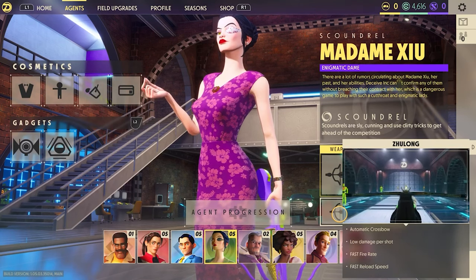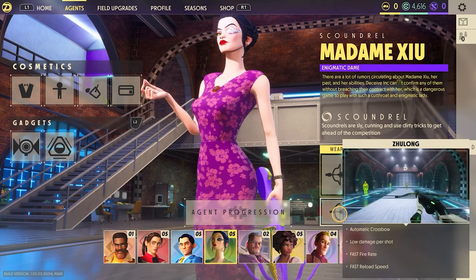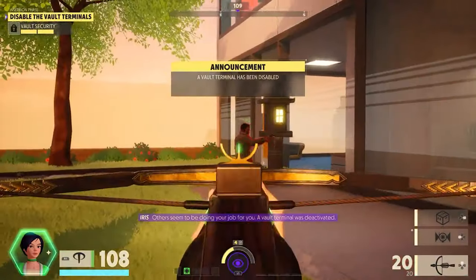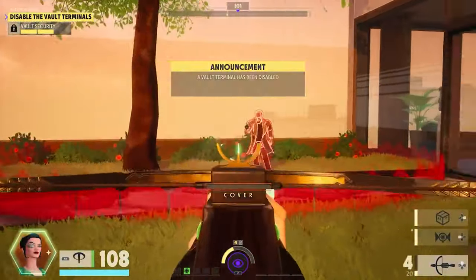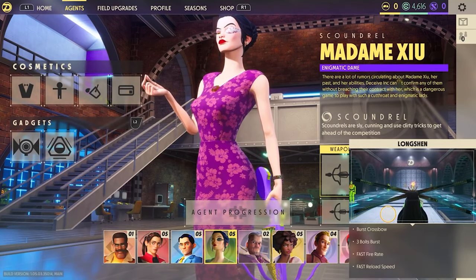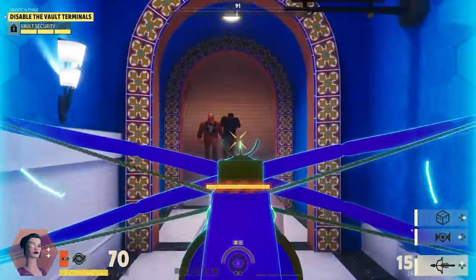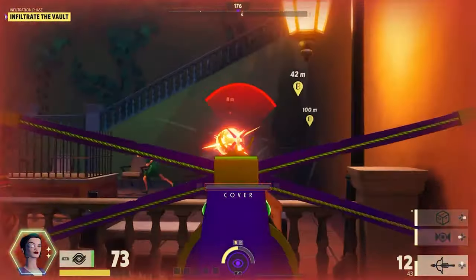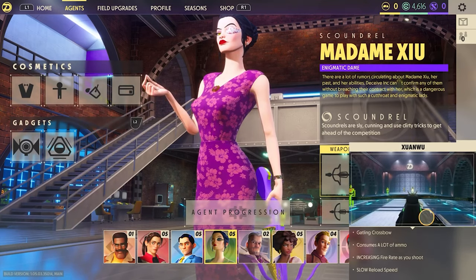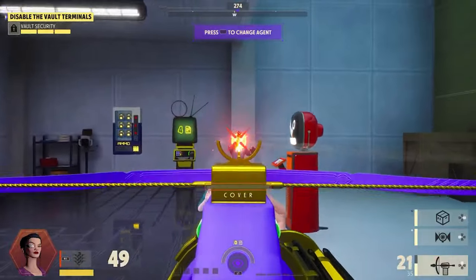Now let's take a look at her weaponry. Her first variation is called Zhu Long — an automatic crossbow with a fast fire rate and reload time, but with lower damage output per shot. It may be hard to get used to and you may run out of ammo often, but you'll adapt to its automatic nature. Her second variation, Long Shen, is my personal favorite — a burst crossbow that fires three shots in quick succession, perfect on ammo consumption and far easier to take down enemies. Her final variation, Xuan Wu, is a Gatling crossbow that increases in speed the longer you shoot, though it consumes far more ammunition, so make sure you have the accuracy for it.